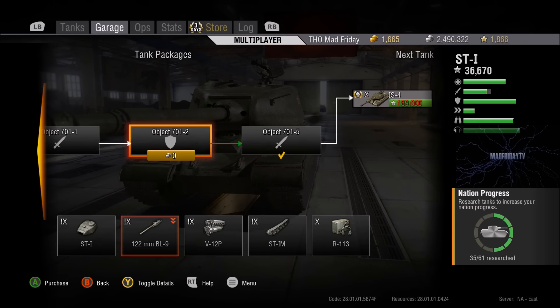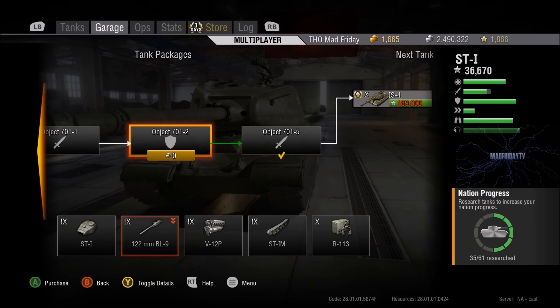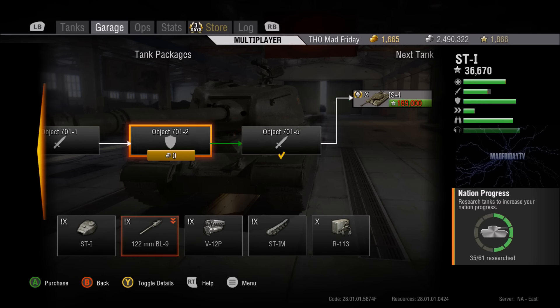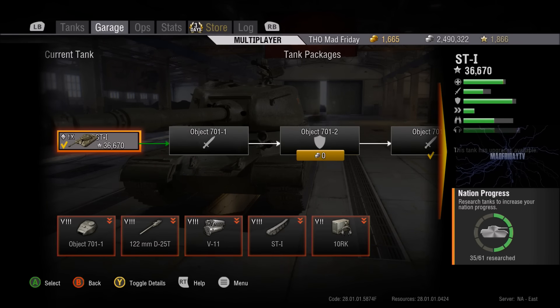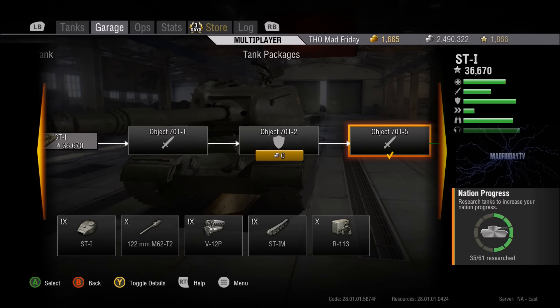Looking at the top package — if you've been up the IS-3 line, the top gun on this is the same as the top gun on the IS-8, so it's not a bad grind. Even if you haven't been up the IS-8 line, the stock tank is still pretty well armored so you can hustle from the front. You will need to fire a few premium rounds, but it just gets better as you progress up the line.